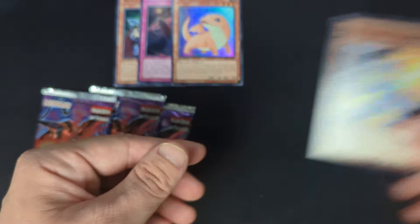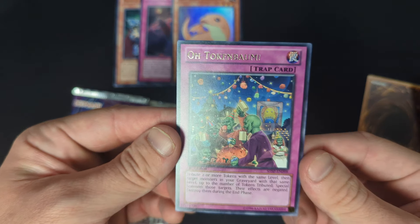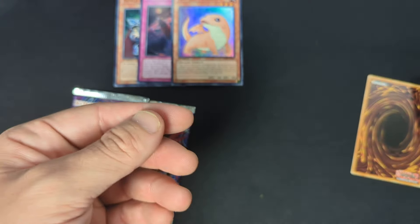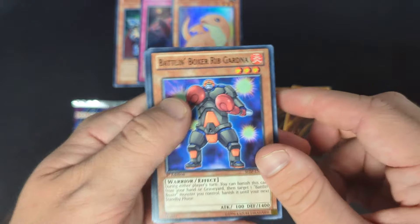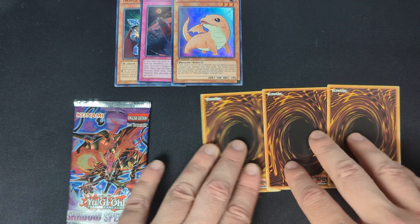Hopefully you guys can tell the difference in the European print ones — to me these are so dark, and maybe my lighting is making them look a bit brighter, but for the most part these are very dark. Pack six: common, Tokobum. There are some good rares in this set I'm looking for — the raccoons, the XYZ monster would be a good one. Another White Dragon. Only two packs remain — can we get another foil? It would be really cool if we did.